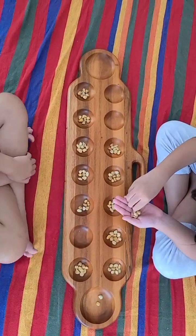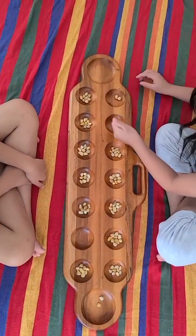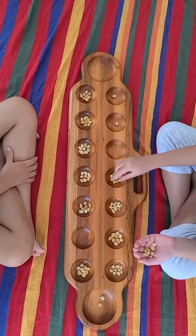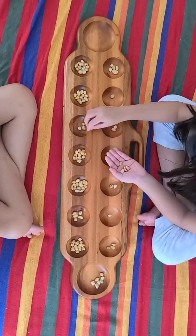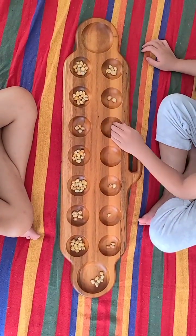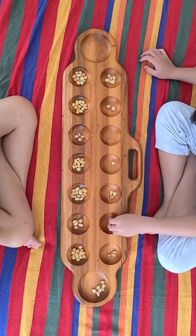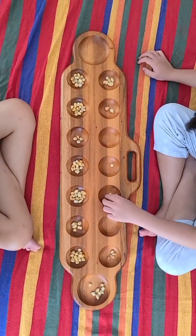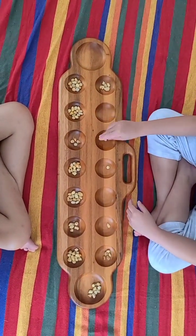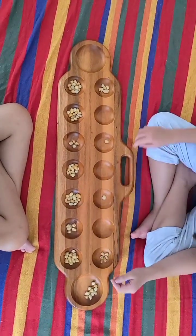If your last pebble drops in a hole with other pebbles, you continue your turn by picking those pebbles up. Your turn continues as long as you have pebbles. Every time your last pebble ends up in your base, you can pick another one up. You lose your turn when you drop your last pebble into an empty hole.